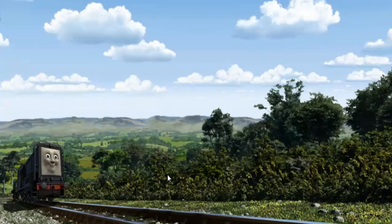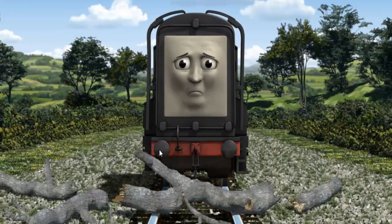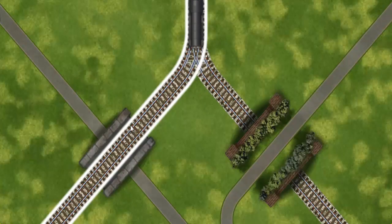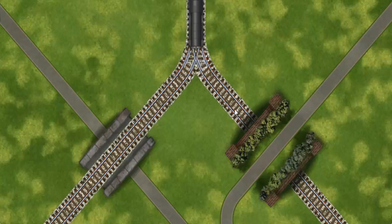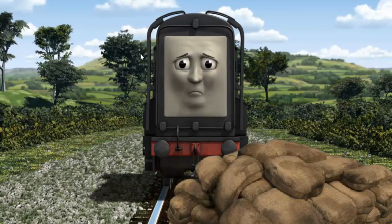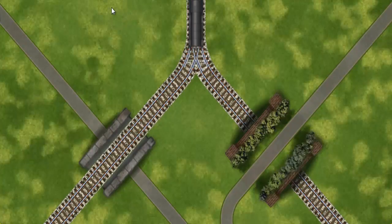Diesel set out for Farmer McCall's farm. Suddenly, Diesel had to stop. He needed to go a different way. Help Diesel find the track that goes over the road. Diesel was on the wrong track. He would have to go another way. Help Diesel find the track that goes over the road.